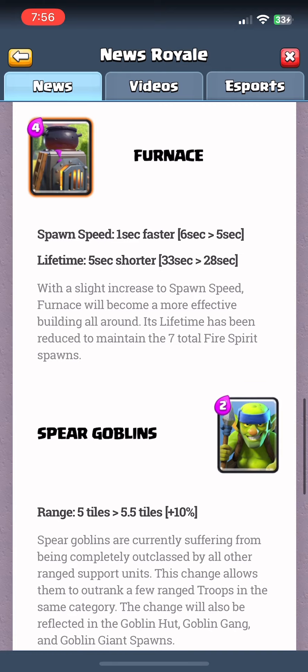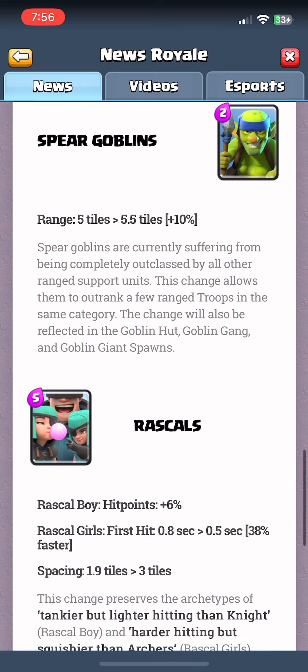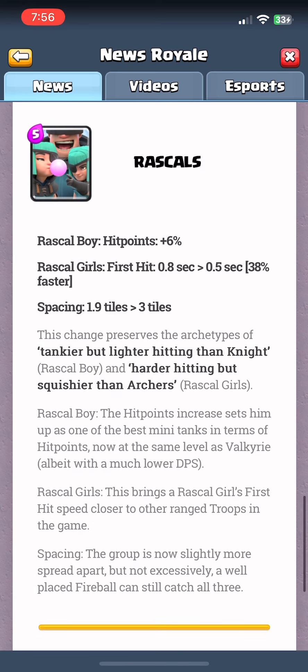The furnace sucks, spear goblins are alright, but the problem is instead of nerfing broken cards they buff other random cards. Spear goblins don't get usage because other cards are better and broken — it's not because spear goblins needed a buff. That'll make goblin hut a little more annoying.